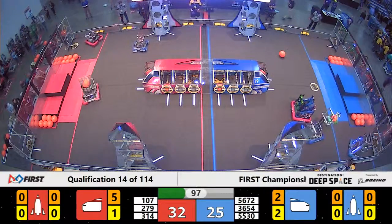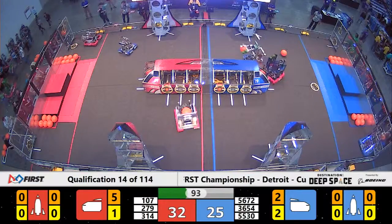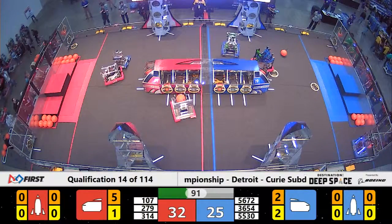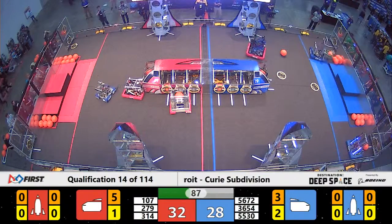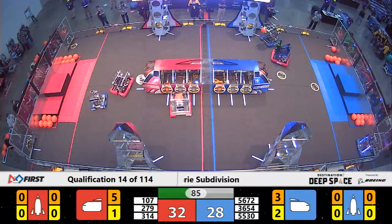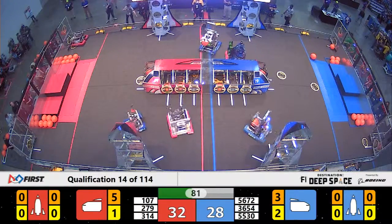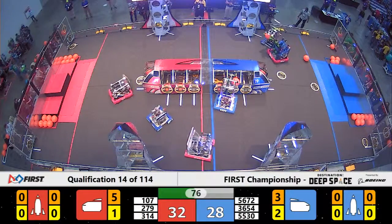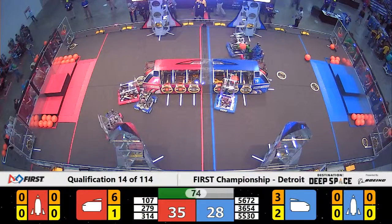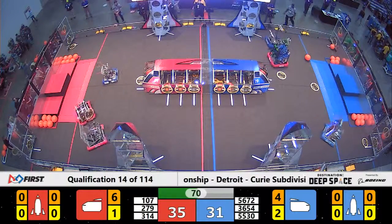We have a minute and a half left in this match. 107, unfortunately, is dropping a hatch panel. They've got this one, though. They're now up against some heavy defense from the Tech Tigers. Unfortunately for the Tech Tigers, 107 dropped their hatch panel thanks to defense from the Blue Alliance. Meanwhile, over on the red side of the field, 314 the Megatron Oracles are trying to prevent the Green Hills Lawnmowers from scoring any sort of points.